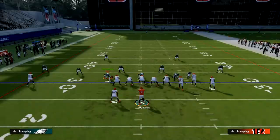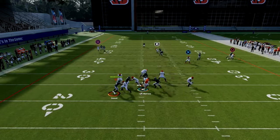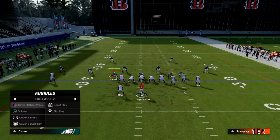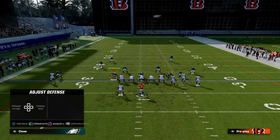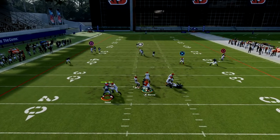The other route that is going to be good against man-to-man is the crosser in the middle of the field. When he cuts inside, it's going to get open. Just watch this route to Tyler Boyd — you should see that it's going to get separation over the middle.